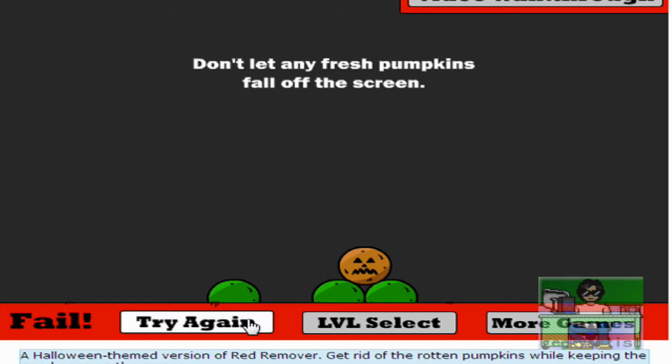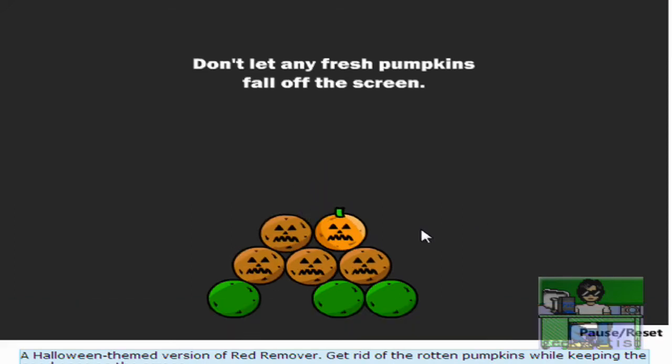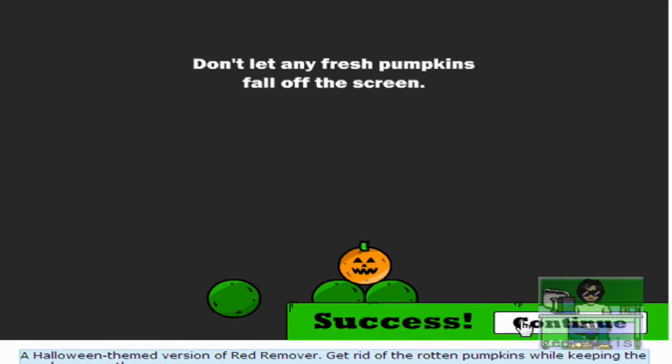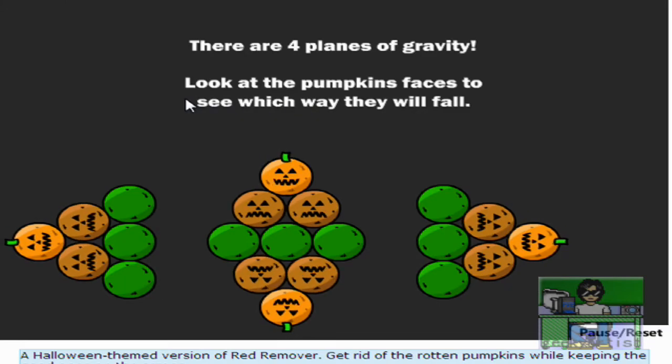Let me try that again. There we go. Okay so we have four planes of gravity and we have to save the fresh pumpkins.